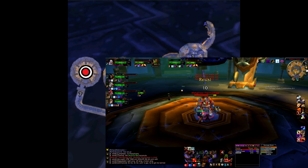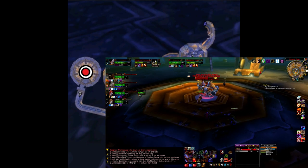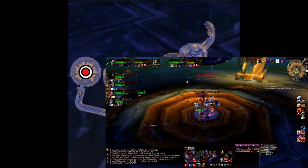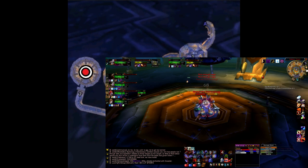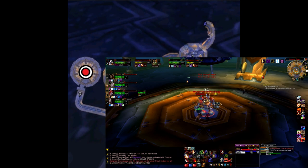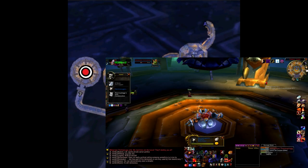You will see a big red button on the base of the towers, so you will want to assign one ranged party member to click on the buttons of the corresponding tower that is flashing green electricity, to prevent a bomb from spawning and blowing up the party. Other than those two abilities, he is easy to manage, so when he is dead, make sure you pick up the safe combination from his corpse.